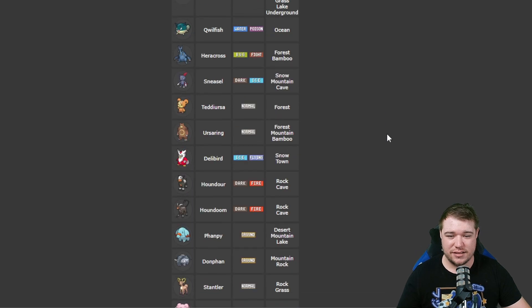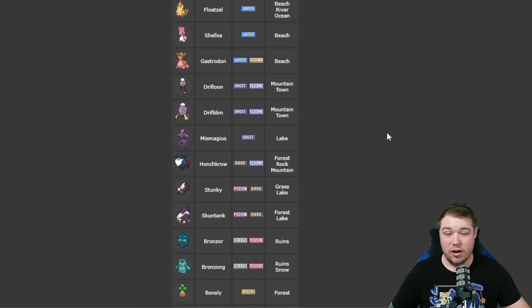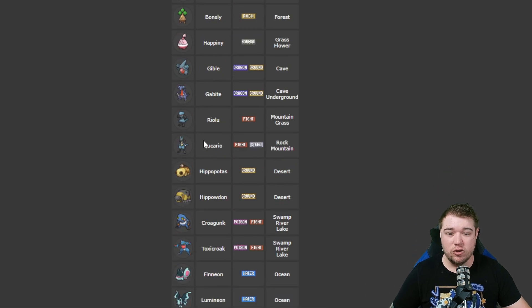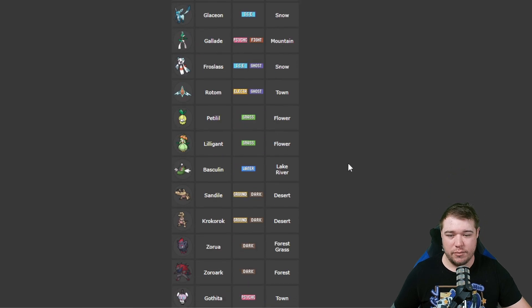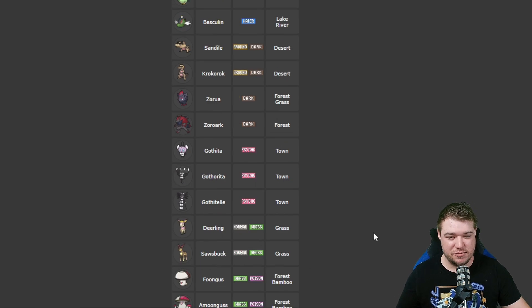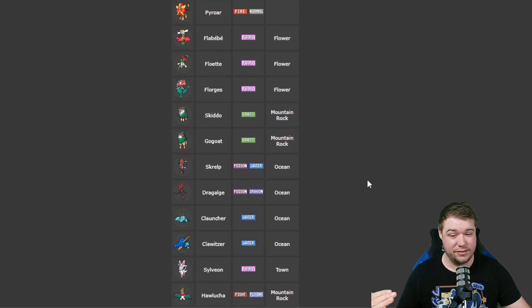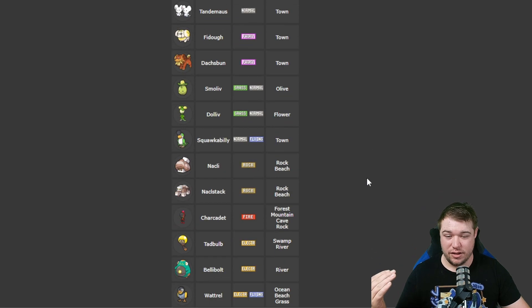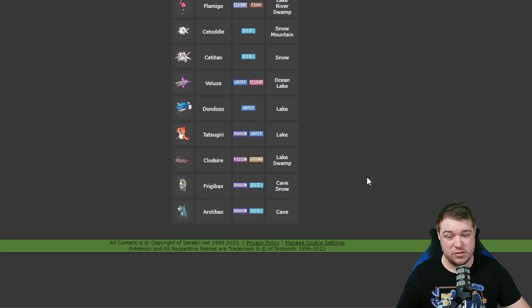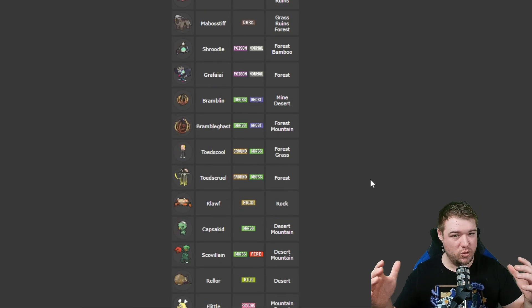These are huge lists and it just goes on and on. Some top ones you can see are like Luxray, Hippowdon, Lucario — pretty much anything you want. You got Zoroark, which would be a good hard one to find. Gothitelle — that's a final evolution that doesn't really spawn that often. Like this list is massive, and it just goes on. The outbreaks are not small — it's not a small little area where only a few spawn.